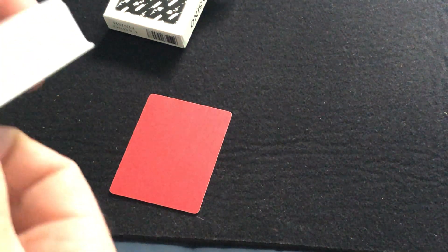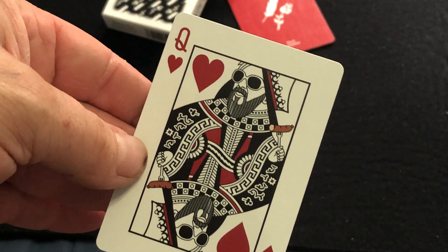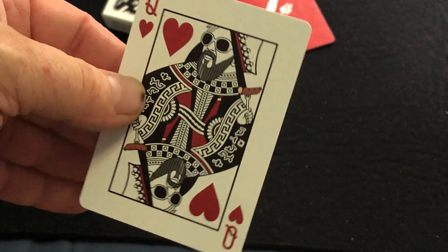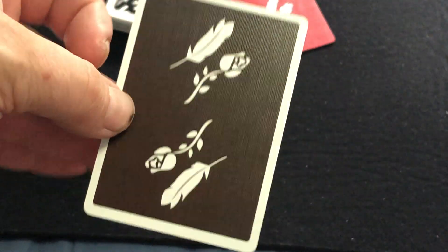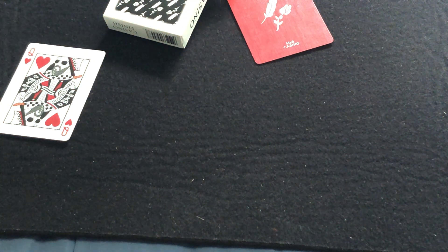Pretty cool. You do get a cut card — an MXS cut card — so you can cut the cards and use that. You also get a gaff, a Queen of Hearts. It's Madison, I guess, looking kind of groovy, and it's on one of their other back designs — the original MXS back design.